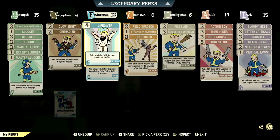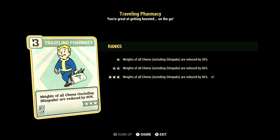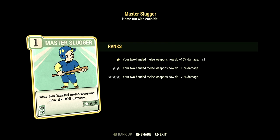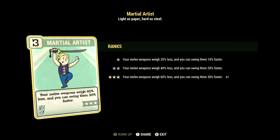Over the normal perk cards — these are the normal perk cards that make up our full health auto axe build. Starting off in Strength, we have 15, and we have Traveling Pharmacy maxed out — weights of all chems including stimpaks are reduced by 90%. We have Blocker maxed out — take 45% less damage from your opponent's melee attacks. We have Incisor maxed out — your melee and unarmed weapons ignore 75% of your target's armor. We have Martial Artist maxed out — your melee weapons weigh 60% less and you can swing them 30% faster.